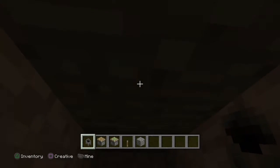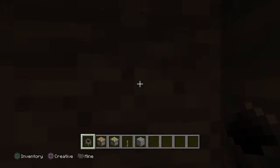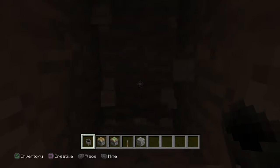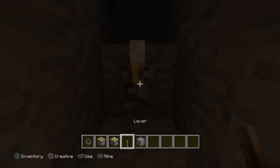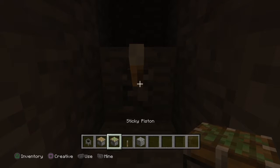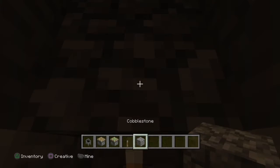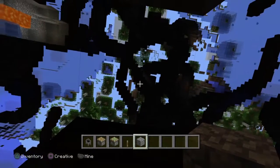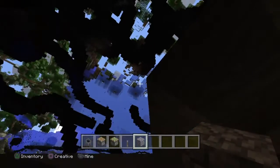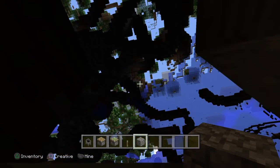First you get the cauldron, then you dig one, two, three — you dig up three like that. Then you get in the cauldron, break these two, then break that one up there. You put the lever right here, put the sticky piston or piston right there, then put cobble or anything above it.